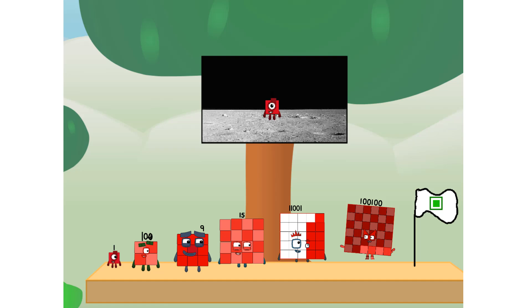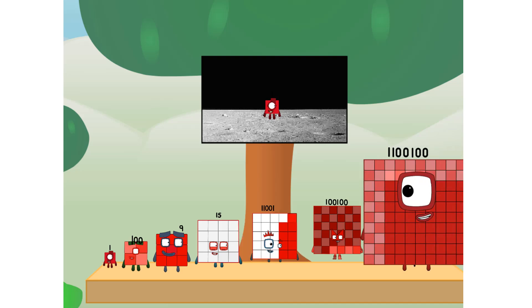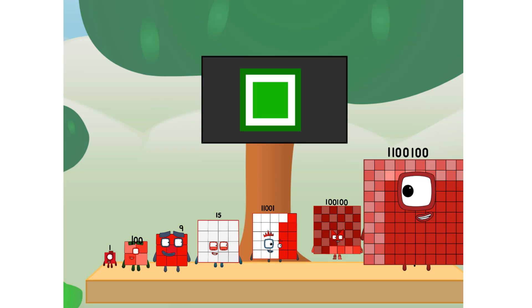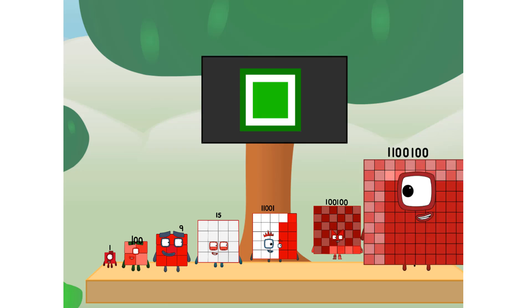We did it! The only thing left now is to plant the square club flag. Numberland, we have a problem — I forgot the flag. Don't worry, little one. I'll take care of this. Ninety-one. And I promise — no rockets. Square power only.